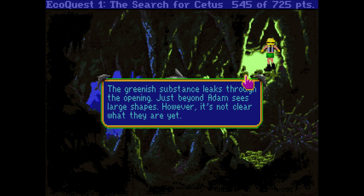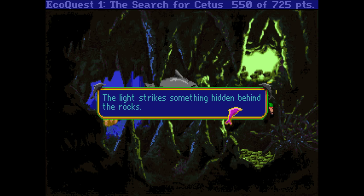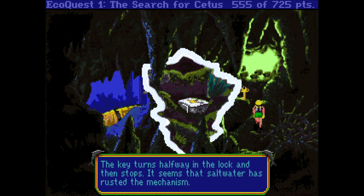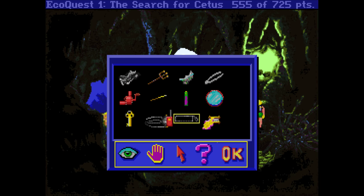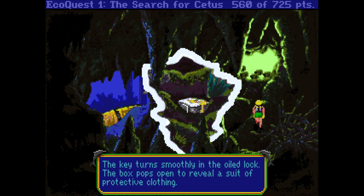The light strikes something hidden behind the rocks. What is it? A metal box has been concealed in the pile of rocks. Bummer, it's locked. We have a key — a skeleton key. The key turns halfway in the lock and then stops. It seems that salt water has rusted the mechanism. Rusty, eh? Well, do we have something to solve that? The lock needs easing — that will help. We have an oily rag. Adam eases the lock with an oily rag. Now let's try the key. The key turns smoothly in the oiled lock.